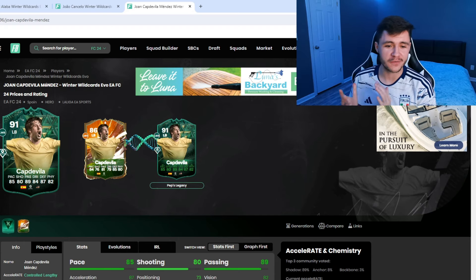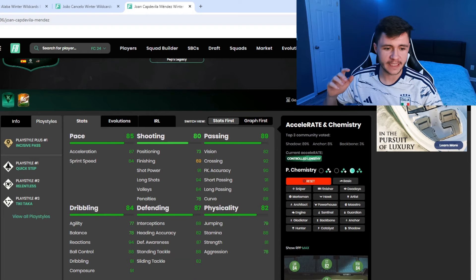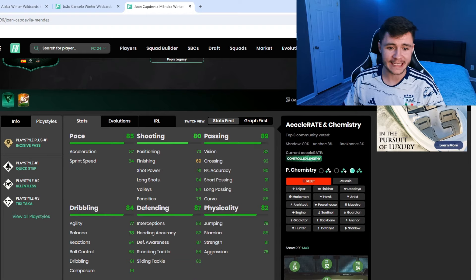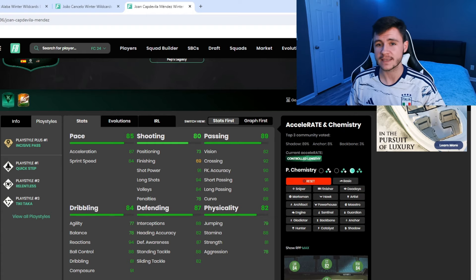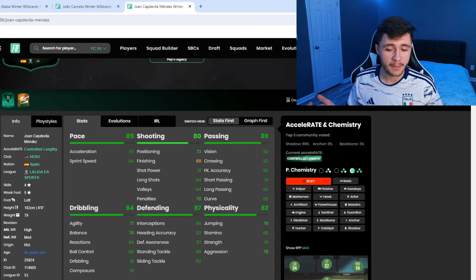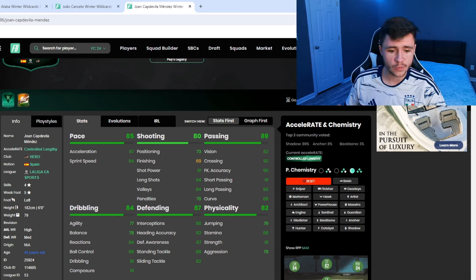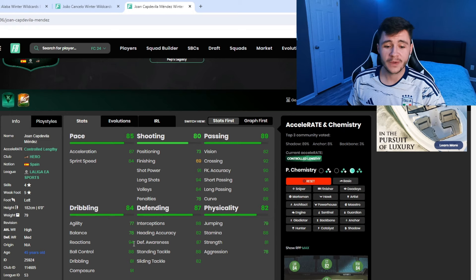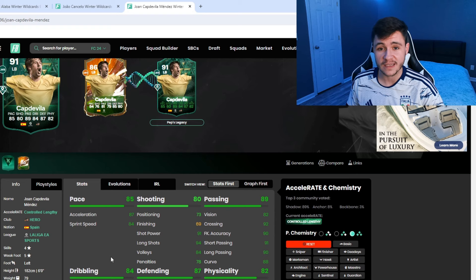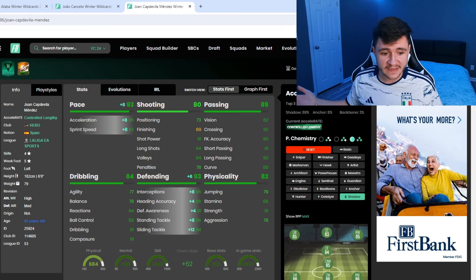The next player is our first hero card — Coptavia — who can become a 91-rated card. He has the incisive pass play style plus, quick step, relentless, and tiki-taka. He has four star skill moves, five star weak foot, 85 pace, 80 shooting, and incredible 89 passing with 91 short pass, 90 long pass, and 88 curve. With the shadow chem style he gets 93 defending — 96 interceptions, 91 defensive awareness, 96 stand tackle, and 94 slide tackle — probably one of the best left backs in the game for 75,000 coins.